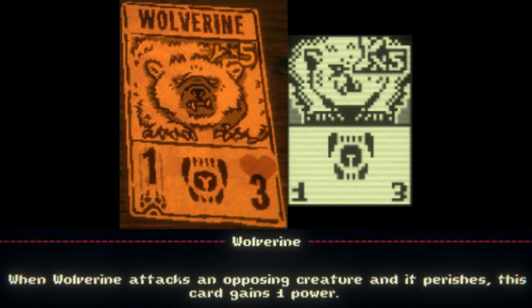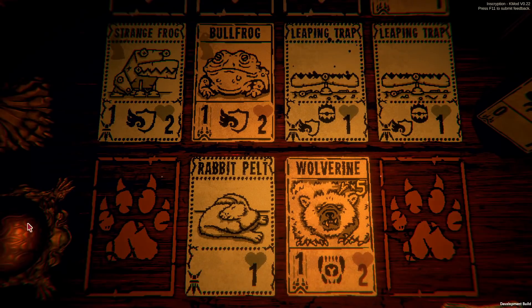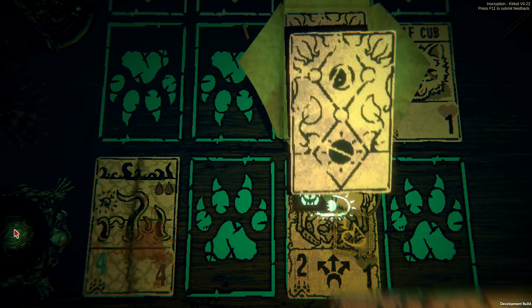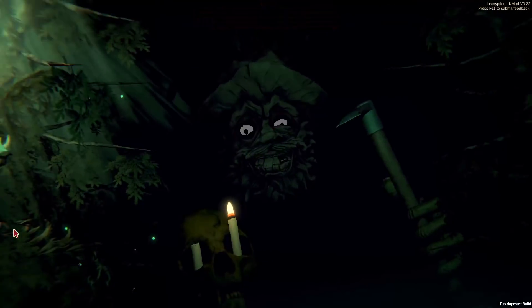Wolverine is a card of no kin, costing 5 bones and having 1 power and 3 health. It has a new sigil called Bloodlust, which increases its power by 1 each time it defeats a creature. On a card like this, with a pretty high cost of 5 bones, no kin, and only 1 attack power, I don't think it's really that good. But if you transfer its sigil onto something else, like the Mantis God as shown here, I think it can be a pretty good sigil.